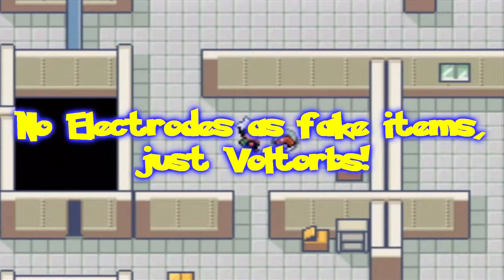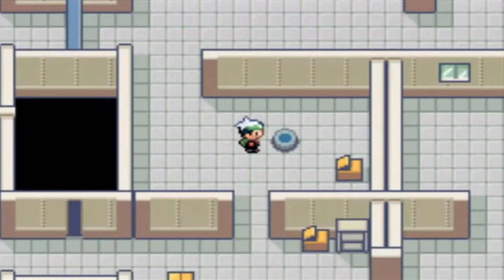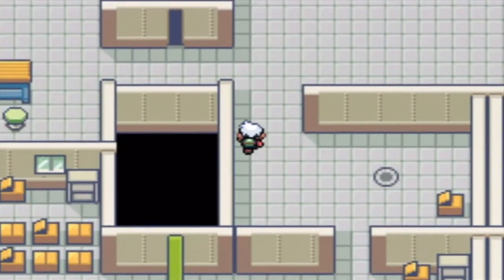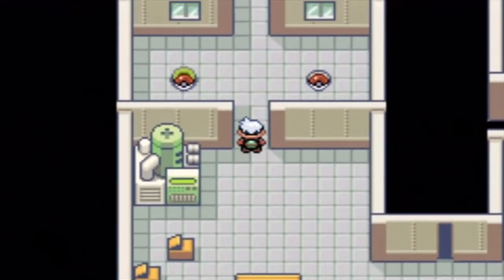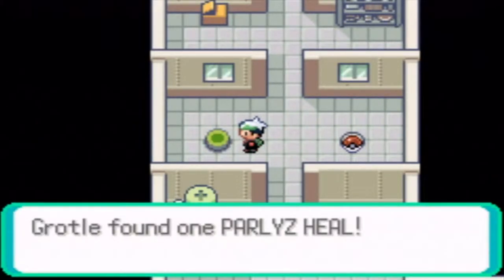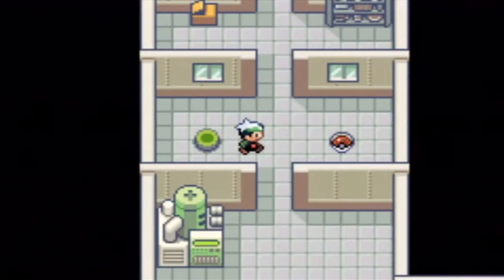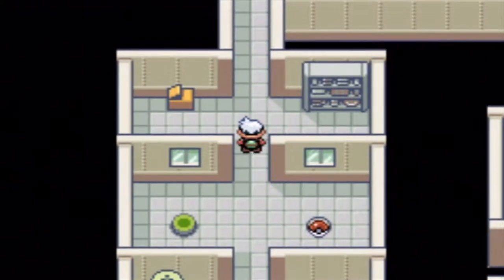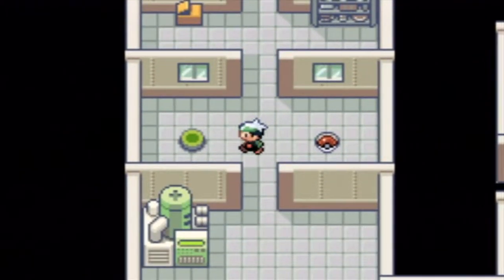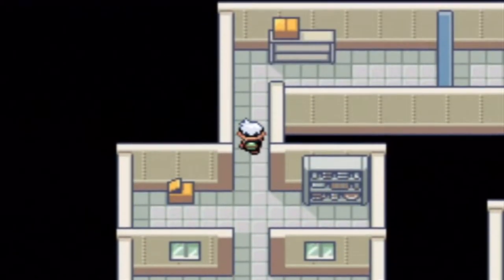Now, some of these items are Voltorbs or Electrodes and some are just regular items. This one is an escape rope - we have seven escape ropes now. One of these is a Voltorb and one of these is an item. Let's see - this one's a paralysis heal and that one's a Voltorb. I should trust my instincts and just step away from that because it's probably going to be a Voltorb. I don't think there's any really good items in here.